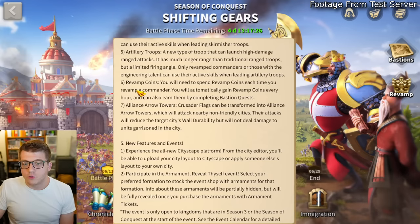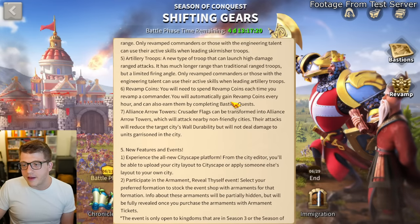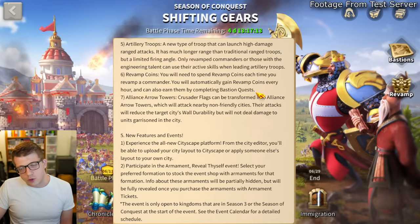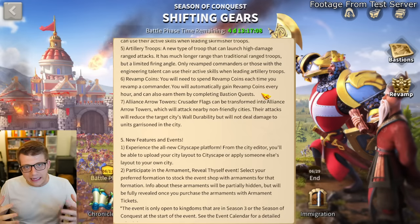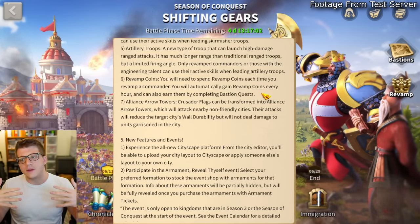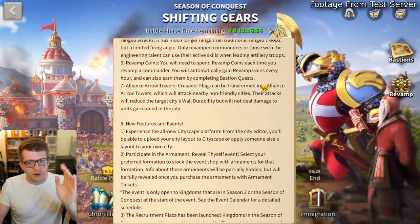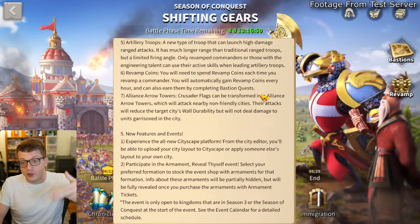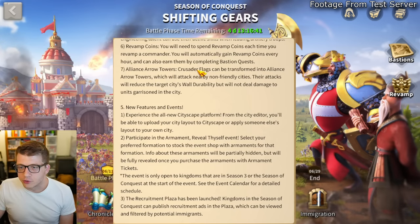For revamp coins: you'll need to spend revamp coins each time you revamp a commander. You'll automatically gain them every hour and can earn them by completing bastion quests. It looks like this is a currency you'll just get from playing the KvK — hopefully there's no paywall. You can't just revamp a bunch of commanders; you'll have to think carefully about which ones make the most sense and be smart about it.